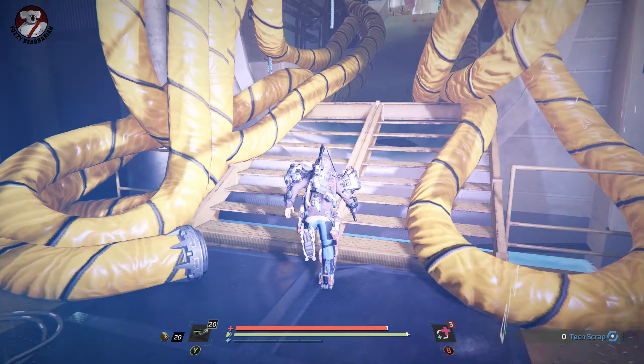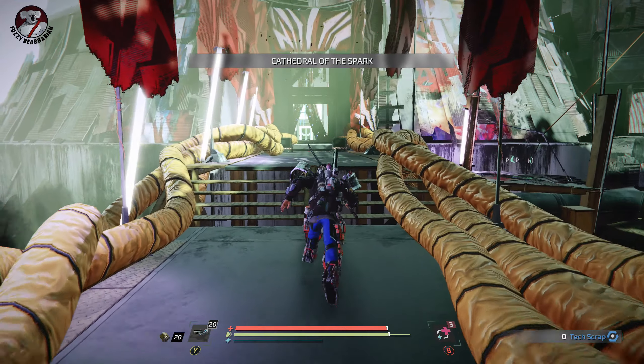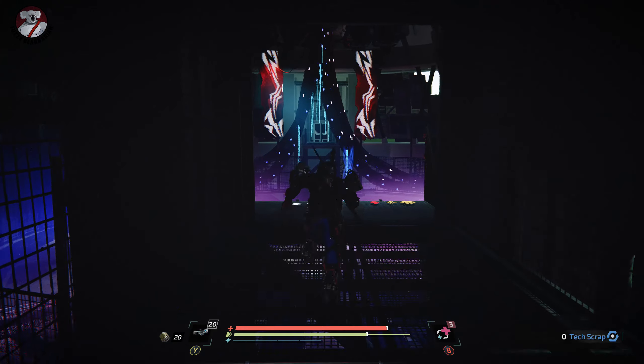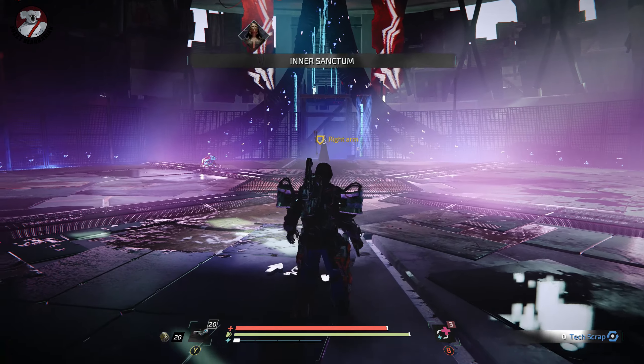Here's how to beat Matriarch Celeste in The Surge 2, so that you get the Icon of the Spark version 2 boss weapon. We'll run forward here and drop down into the boss arena. Immediately lock on as soon as you land — I lock onto her right arm.